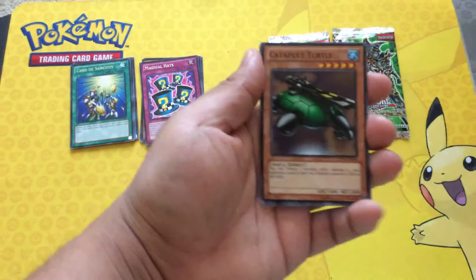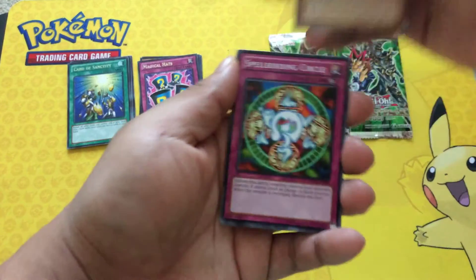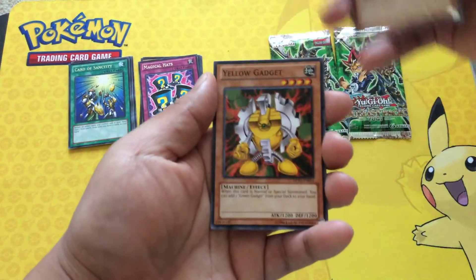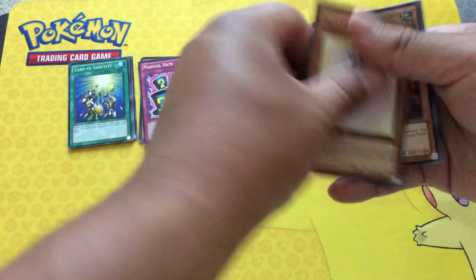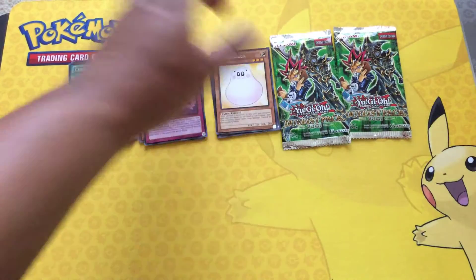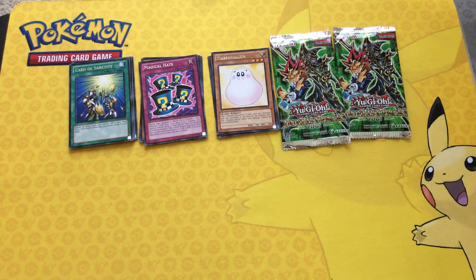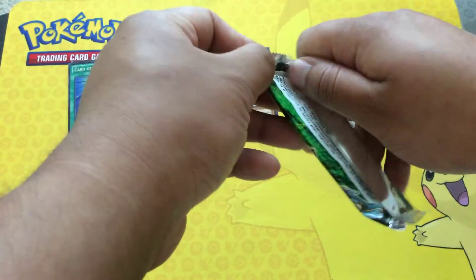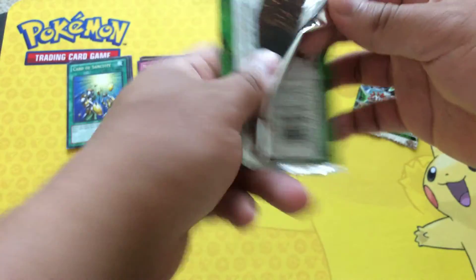All right, let's see what we get in this next pack: Catapult Turtle, Catapult Turtle, Spellbinding Circle, Big Shogun, Yellow Gadget, and Marshmallon for our rare. All right, so that's our three packs, no holos yet. Let's continue, hopefully we get something good on this one.